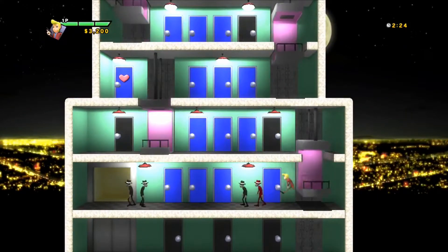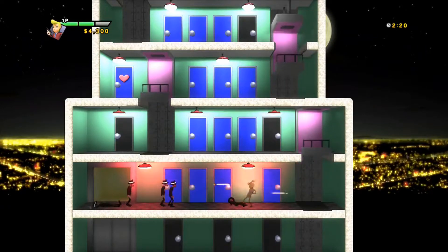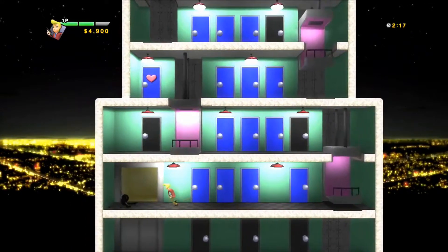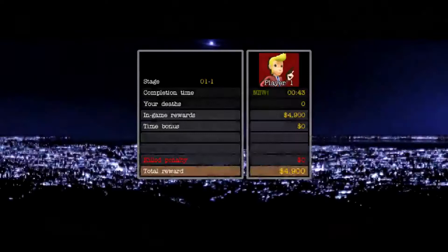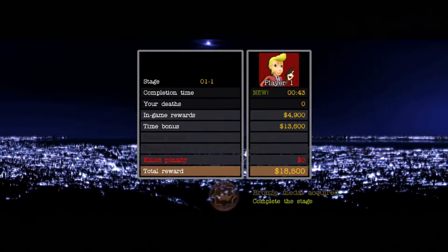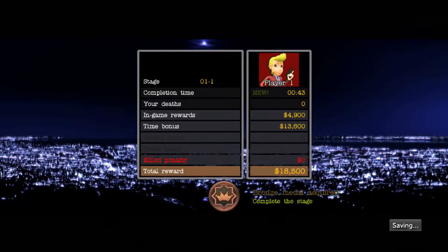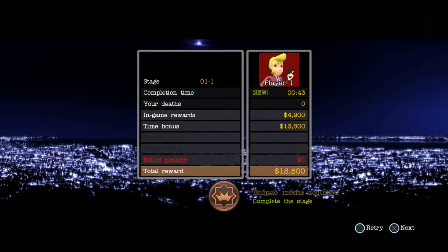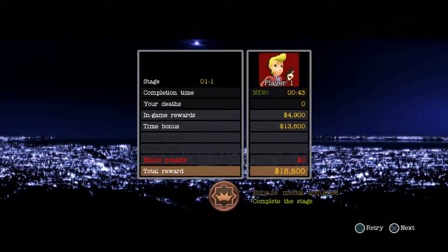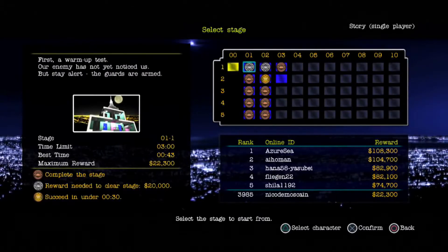It's kind of red. I've got health, too — are you kidding me with the health? That was about 43 seconds. Holy shit, I've got a bronze medal for it. In-game rewards: time bonus, stealth bonus, peace bonus — I can get a peace bonus. Total rewards: 18,500. Sure, why not? That's kind of neat. Let's do the next one.